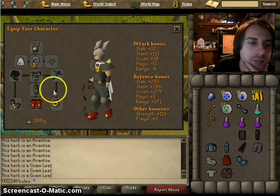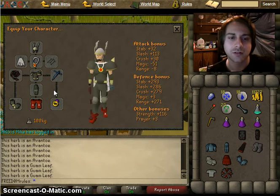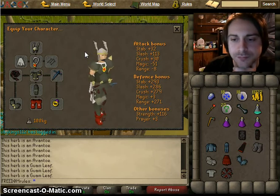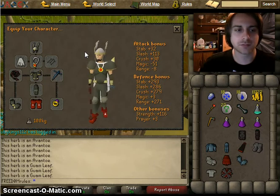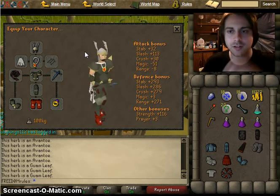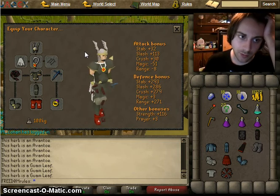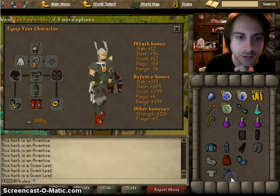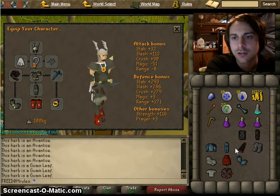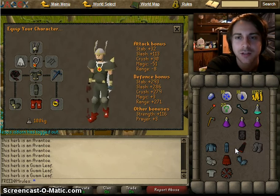I'm also wearing dragon boots. They go up to rune and even bandos, but bandos doesn't offer a strength bonus, which brings me to the strength bonus. Comparing the whip and Saradomin sword — which is level 70 — theoretically, based on the max hit calculator, if you are using a whip plus a defender or this shield, which offers the same strength bonus as a rune defender, you'll have a slightly higher max hit than the Saradomin sword, and a much higher accuracy.